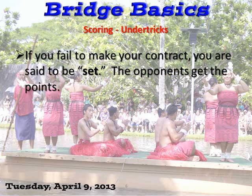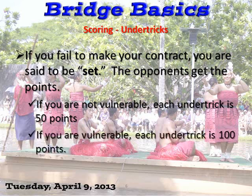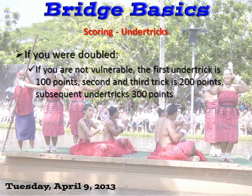Under tricks — that means getting set. If you fail to make your contract, you are said to be set, and opponents get points. If you are not vulnerable, each under trick is 50 points, above the line. If you are vulnerable, each under trick is 100 points. If you were doubled and not vulnerable, the first under trick is 100. The second and third trick is 200. And subsequent tricks — if you're set more than three — is 300. So you see it starts multiplying.